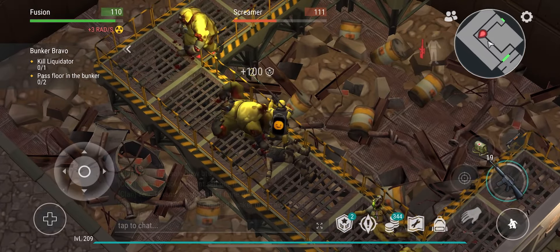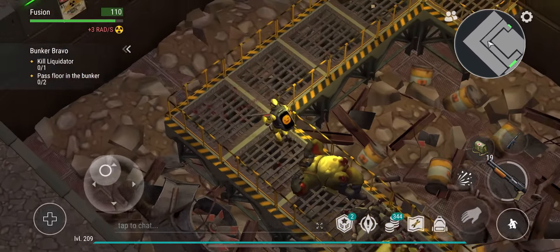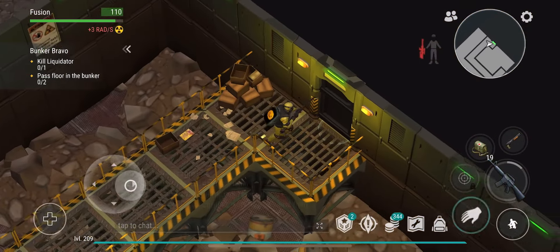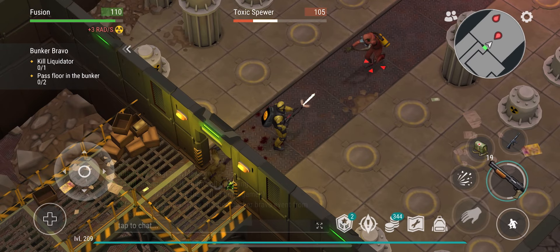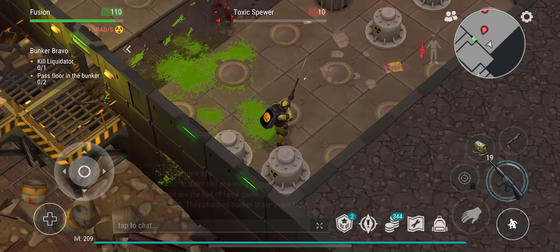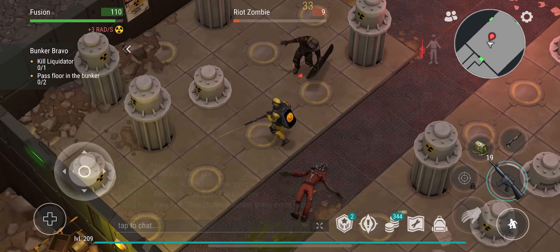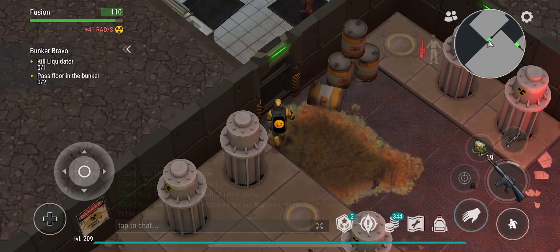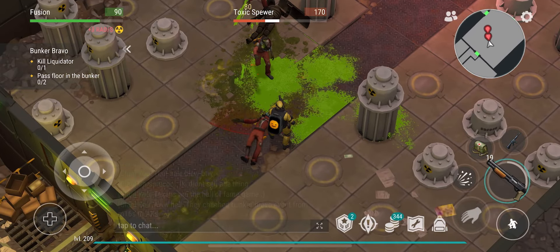Bunker Bravo is a very essential location for getting your ATV. If you're playing the game, odds are that's something you want, and you'll need to do this location a good few times. This is likely the only place — apart from the season pass — where you can get gas cylinders, and you can also get batteries, engine parts, and other stuff needed for the ATV. It's best to do this during the season event, because while you're getting ATV rewards you're also getting season points.